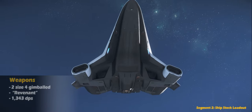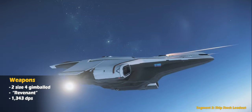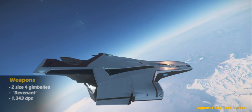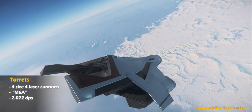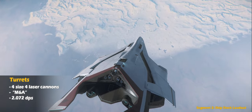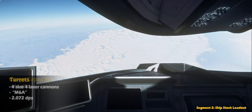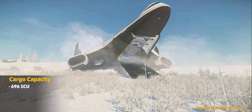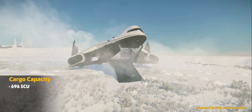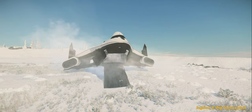For its weapons package, there are two size 4 gimbaled Revenants controlled by the pilot with a total DPS of 1,343. For turrets, it has two carrying a total of four size 4 M6A laser cannons, which dish out a total of 2,072 DPS. For cargo, it has a whopping capacity of 696 SCUs. With that loadout, this ship is ready to move cargo and vehicles around the verse.